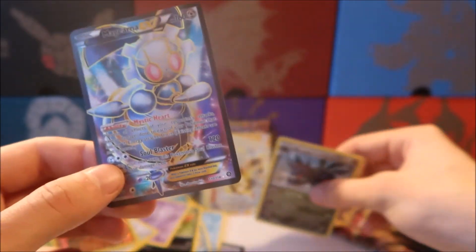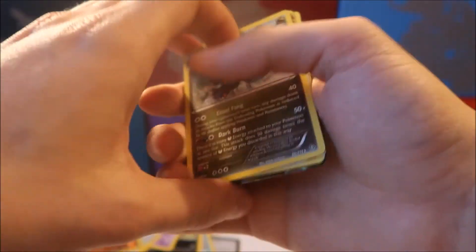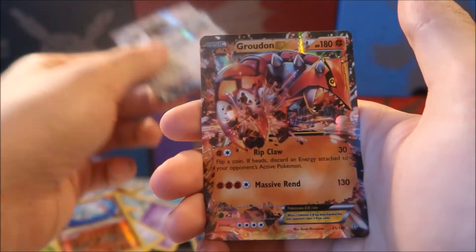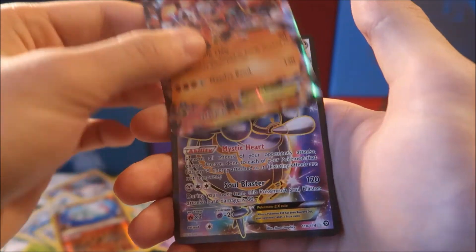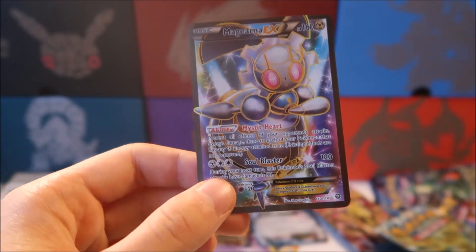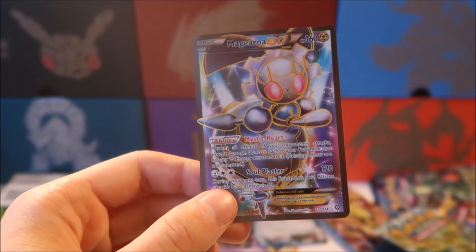These tins have honestly done great. Let me do a quick recap: we have a Hydreigon holo, a Pyrobreak, a Chandelure holo, Lugia EX, Groudon EX, and the beautiful full art Magearna EX from our Magearna tins. If you enjoyed this video, leave a comment and a thumbs up, and make sure to subscribe for videos in the future. Bye-bye!